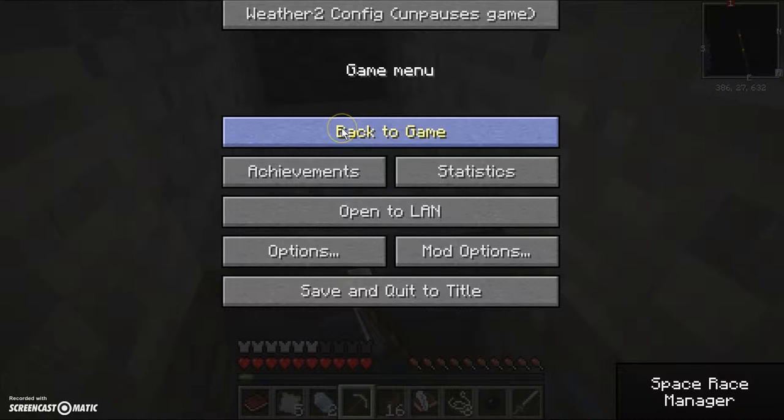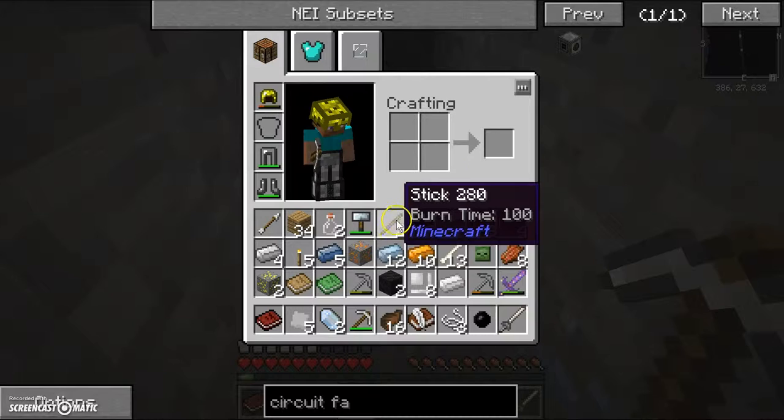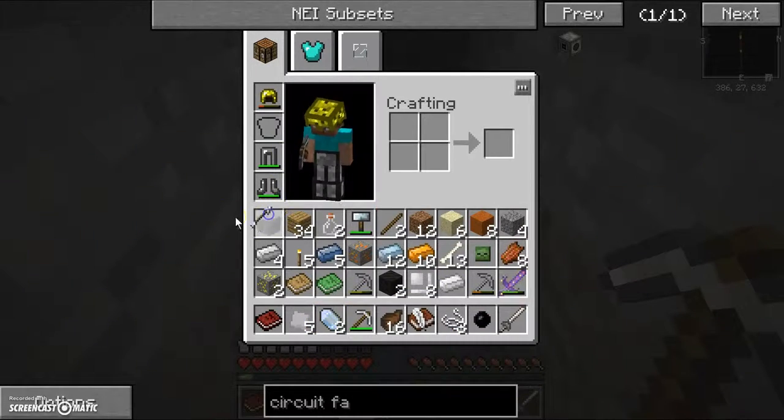Okay, sorry about that — you might have seen just my hotbar. I messed up the camera a little bit. I just want to show a little bit of mining because now we can get lead and lots of new ores because I made this iron pickaxe.